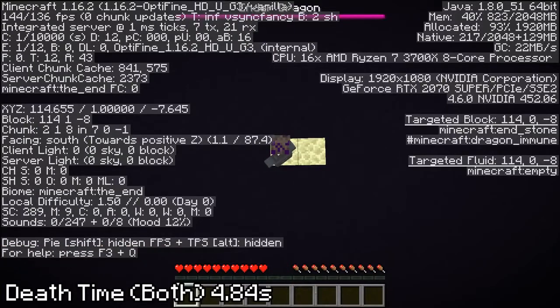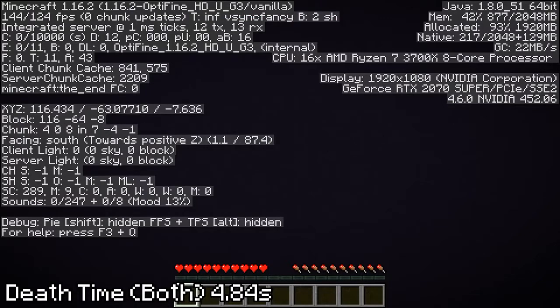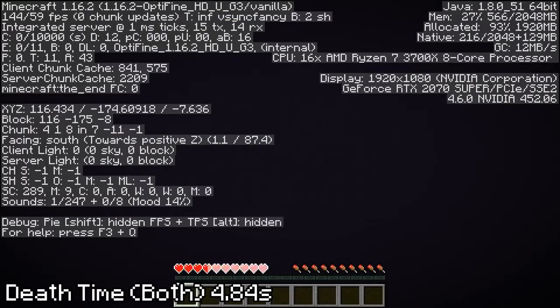Falling into the void, however, even at the lowest Y level in the End or Overworld, doesn't kill you instantly. While it is consistent with and without armor, it still takes 4.84 seconds to kill a player. Fast, sure, but not fast enough.